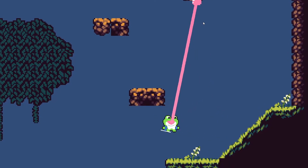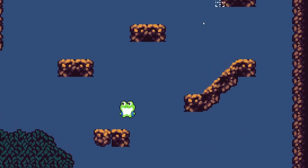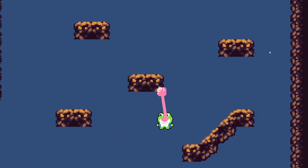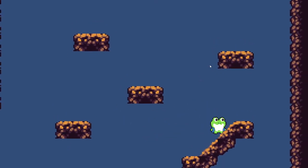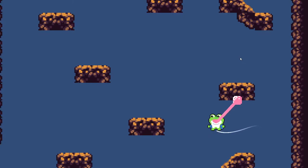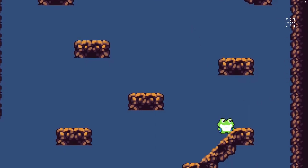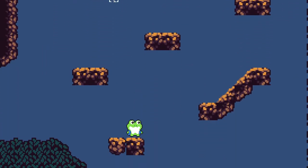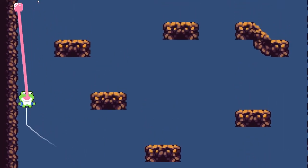You have two different abilities: the grapple and the zip. The zip pulls you towards something and you're just going to stay there — you can't really move much after you've zipped there, you're just stuck. Whereas the grapple is intended to be more like a consistent, reliable rope that you can pull yourself up with — reliable and consistent and frequently used.